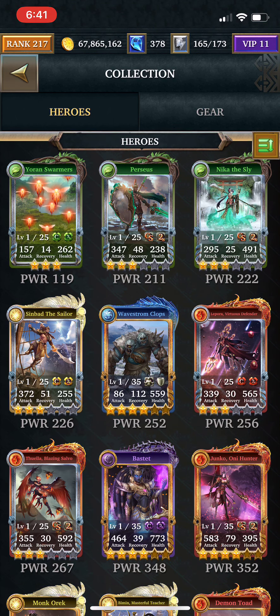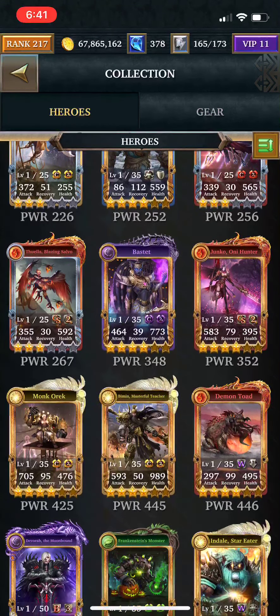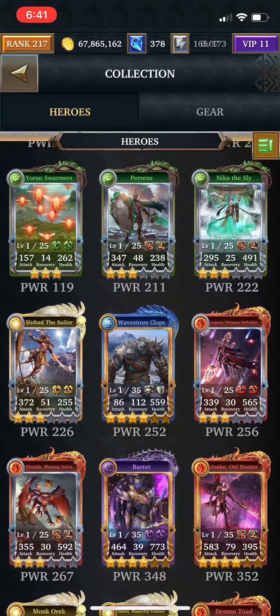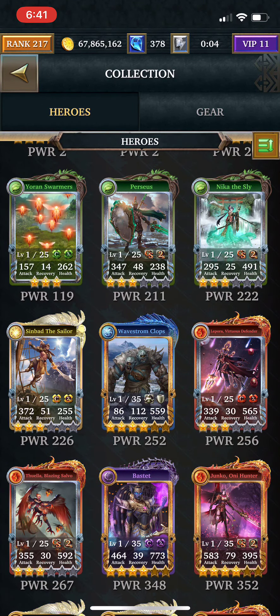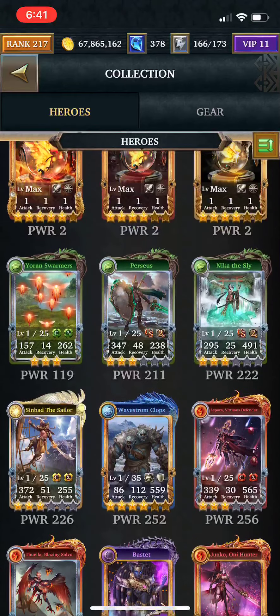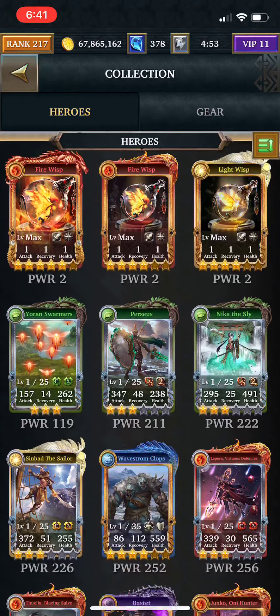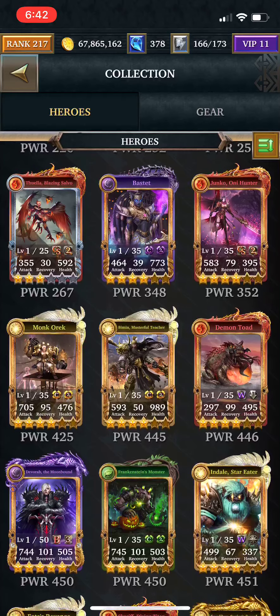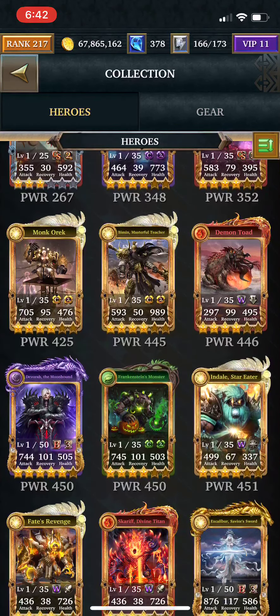Now, looking at the actual cards, the kind of rule that I use is: support and ultra rare cards that are old cards, I just sell them without even thinking about them. You can tell if they're support or ultra rare cards because they will sell for 20 dust. The reason you can easily sell them is because you can get them back for 30, so it's really just a 10 dust difference — nothing to worry about in terms of losing something really valuable. So things like Sinbad, Lepora, Duella, Blazin Salvo, Bestet — those are all support cards that you can sell easily.